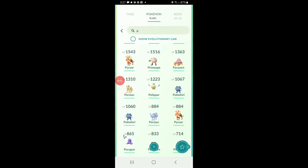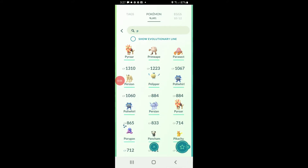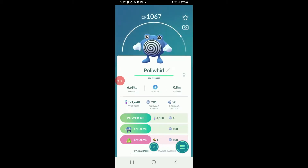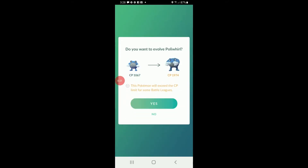Ok everyone, you guys want to know how to evolve Poliwhirl into Poliwrath or Politoed — I will show you. To evolve it into Poliwrath, you need 100 Poliwhirl candies, so let's do that right now.